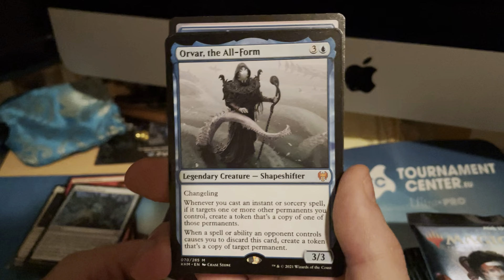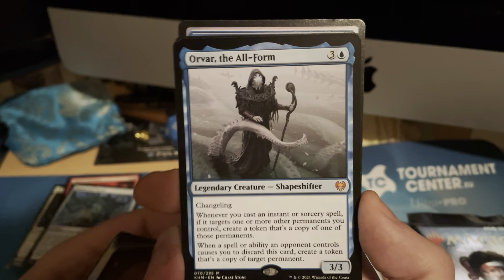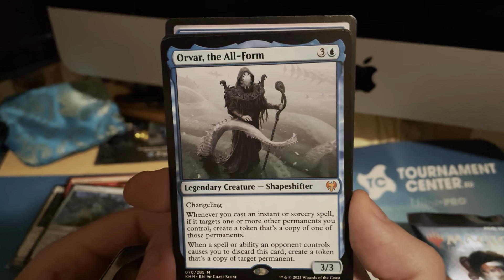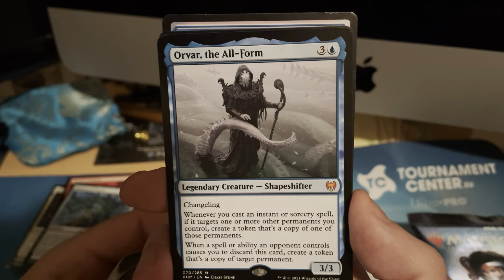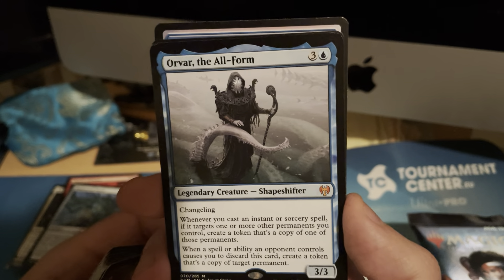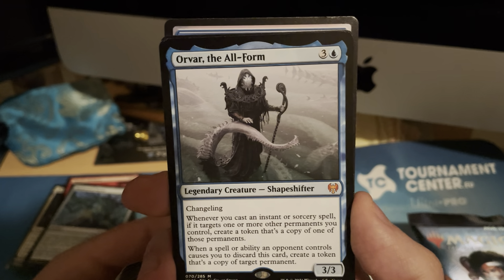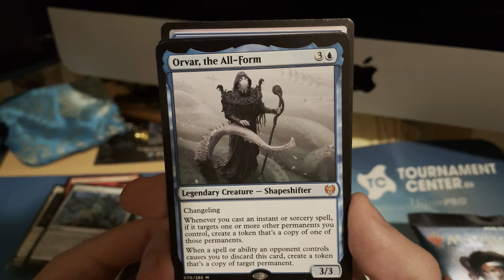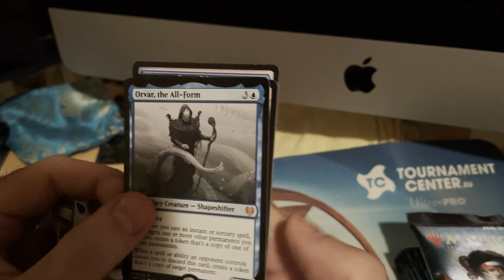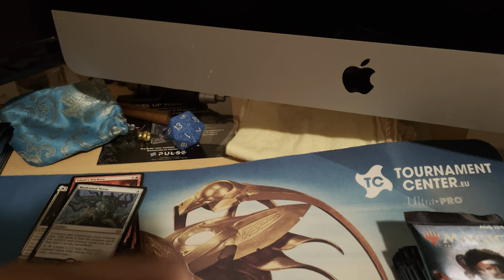Another mythic — it's the Overload shapeshifter. Whenever you cast an instant or sorcery spell, target permanent you control creates a token that's a copy of that permanent. And whenever a spell or ability causes you to discard, create a token that's a copy of target permanent. So it's protected from discard effects while also copying your best permanent whenever you cast instants or sorceries. Interesting — I need to work through how to use that.